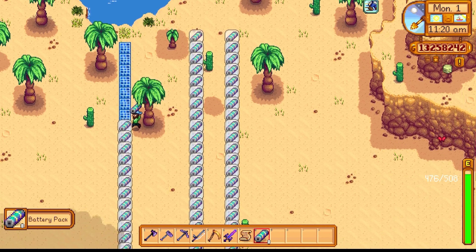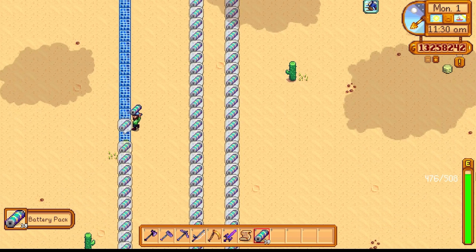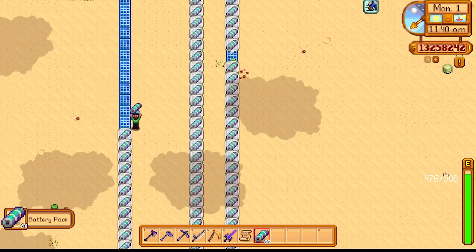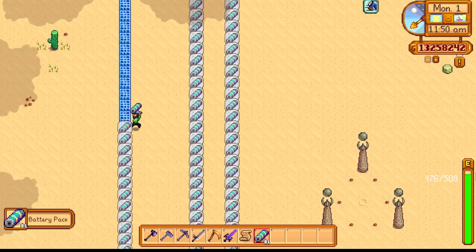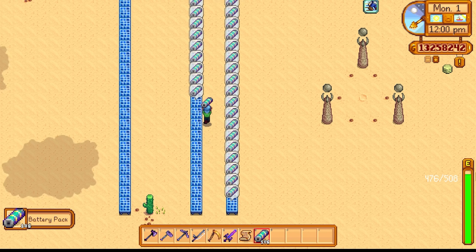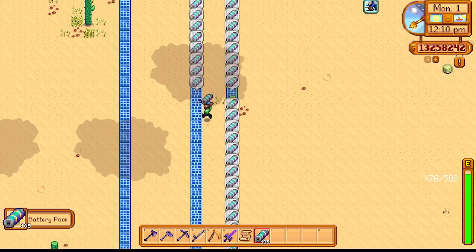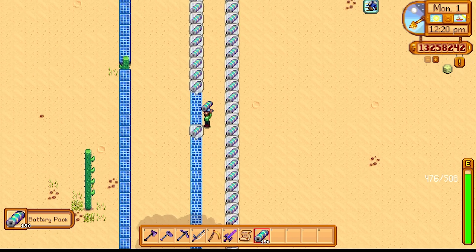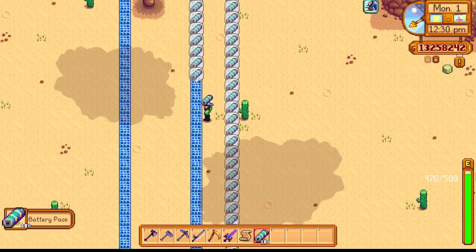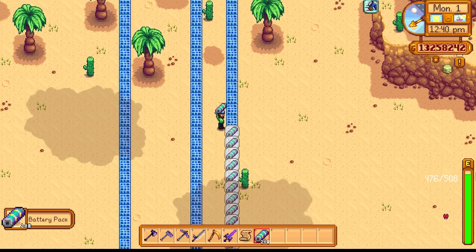Next up we have the desert. This is the Stardew Valley Expanded desert which is huge, but if you don't have the mod the regular desert will still give you enough space to have your own solar panel farm. The reason solar panels should be prioritized in the desert is because you never get rainy days there — it's always sunny, meaning you'll always get a daily charge on your solar panels and can harvest hundreds of battery packs every few days. Battery packs are needed for so many great items: Crystallarium, Iridium sprinkler, and even unlocking Ginger Island.